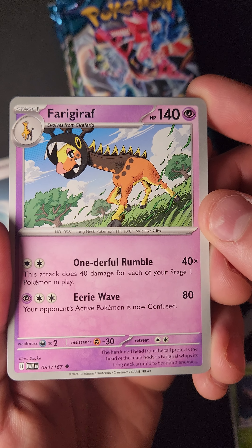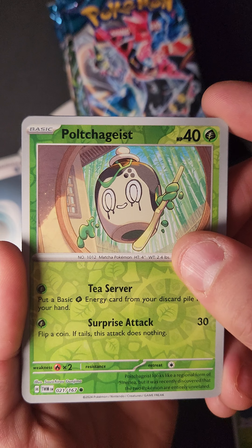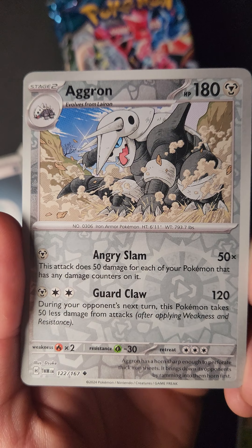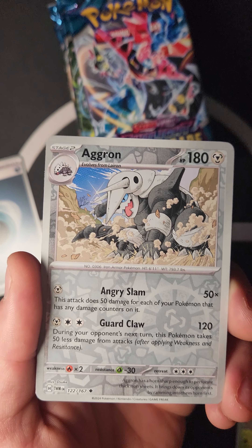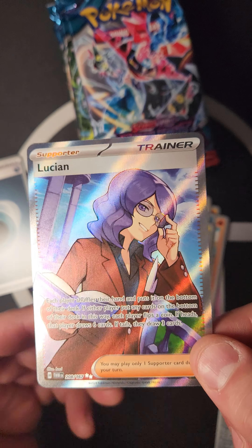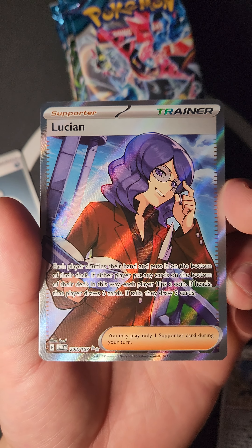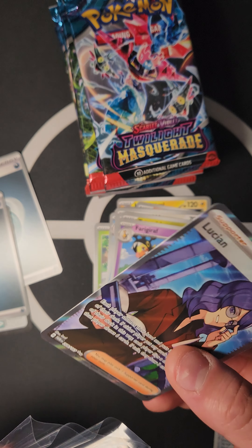We pulled Fair Girafarig, wonderful with Rumble and Eerie Wave — really cool pull! Also Aggron: Angry Slam does 50 damage for each of your Pokémon that has any damage counters on it, and Guard Claw for 120 (your opponent's next turn this Pokémon takes 50 less damage). Then our first full art Supporter — Lucian! Each player shuffles their hand to the bottom of the deck; each player flips a coin — heads, draw six; tails, draw three.